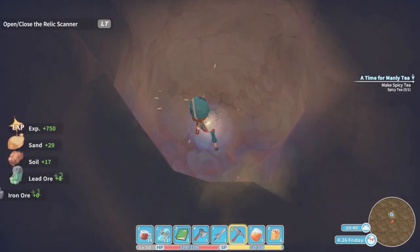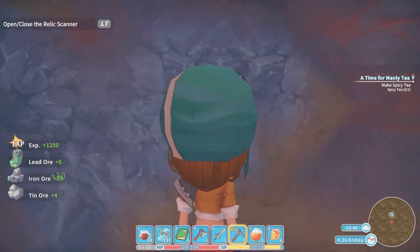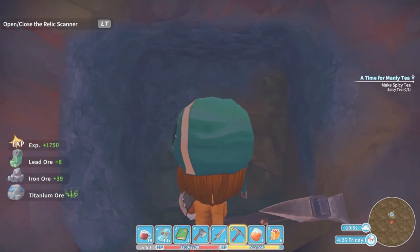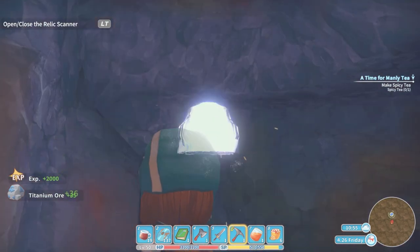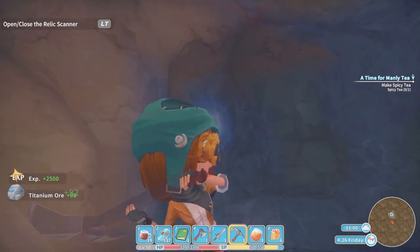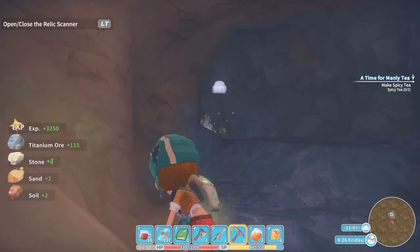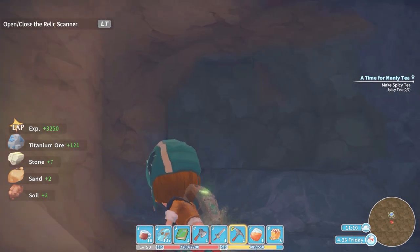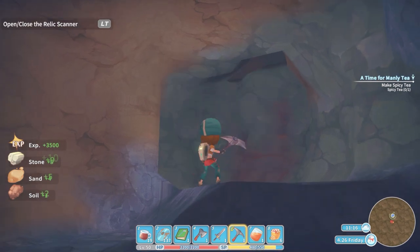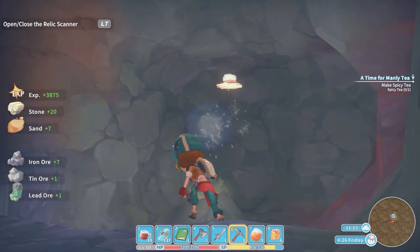What do we got going on? Lead, iron, tin. Wow, those are some good deposits. Look at how much titanium. Okay, that's what this is all about — I don't think we get the titanium ore from anywhere else. We'll just keep going this way, we'll get also the iron. These are pretty ridiculous deposits.